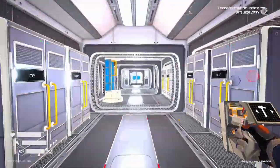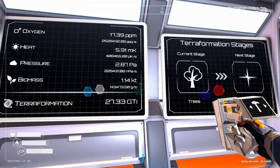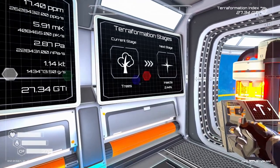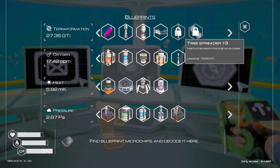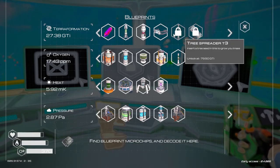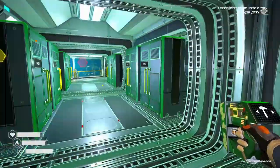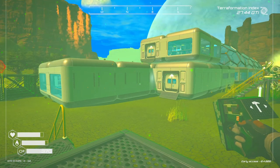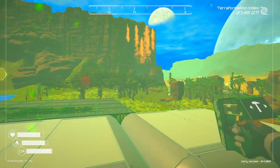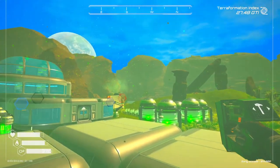Let's go in and take a look at our progress real quick. We're still only at 27 for the GTI terraforming, and we're 2.4 to the next stage of insects. The last things I have to unlock are the tree spreader tier three and the fusion energy cell — the energy is 578 and the tree spreader is 79, and I'm only at 27. That's why I haven't been doing much recording lately — I have such a long ways to go to get to the next level, but I hate not putting out videos for everybody.